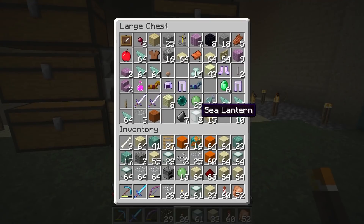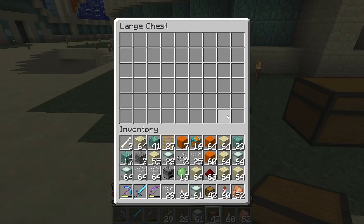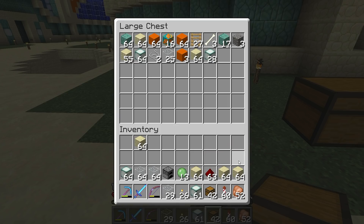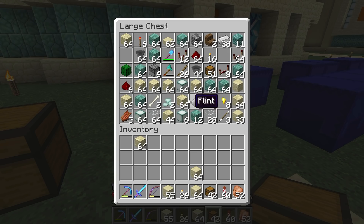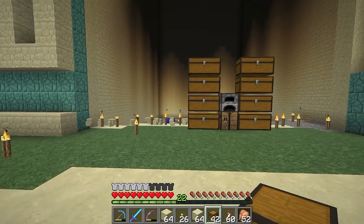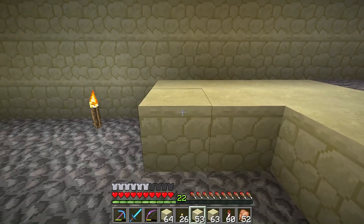We need a dump chest for now to dump all this stuff in - some people like to be organised. I used to ask in Project Ozone: do you like to be organised or do you like organised chaos? My personal opinion - I love organised chaos. I just like to dump stuff and find it later, which is probably not a good thing. Some people will literally name every single chest right off the bat and have it all perfectly organised - that does not sound like me.